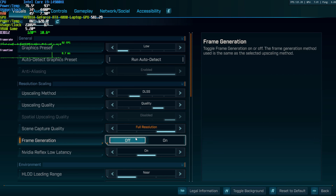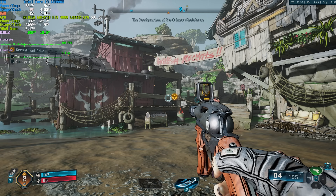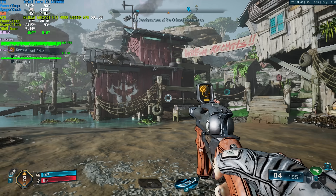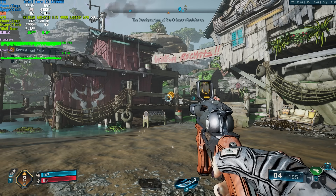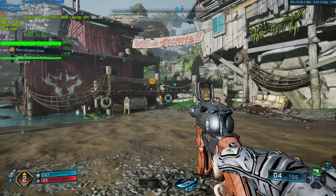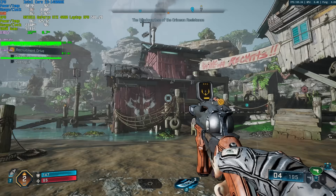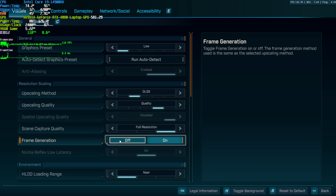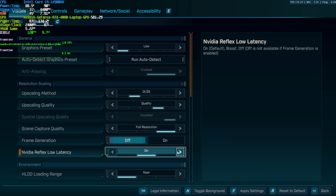Frame generation: I'd definitely recommend leaving it off, even though it does give some extra FPS — for example from 110 to 170. You should feel some input latency if you're struggling to reach 60 FPS. That said, if you're comfortably over 80 to 100 FPS, you'll feel much less input latency and things will feel really buttery smooth. For the most part though, I'd recommend frame generation turned off. If you have an NVIDIA GPU, NVIDIA Reflex low latency should be set to On or On Plus Boost — or just Boost if you have a CPU-limited system; otherwise On is more than fine.